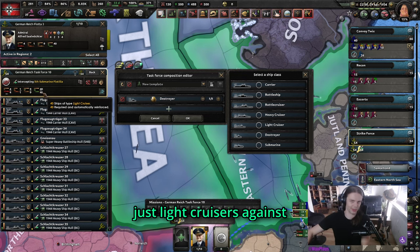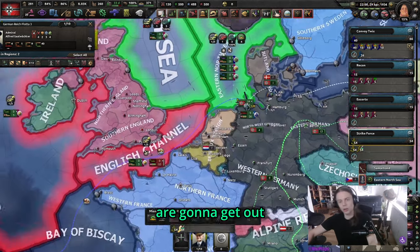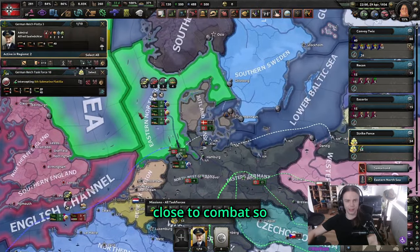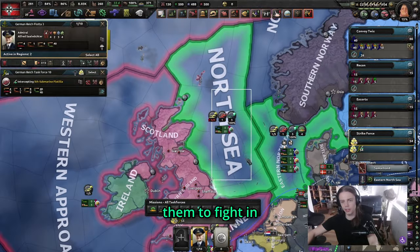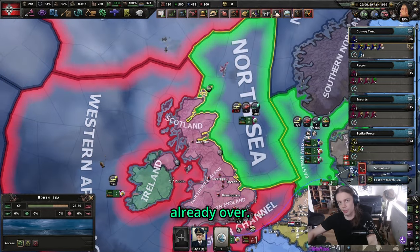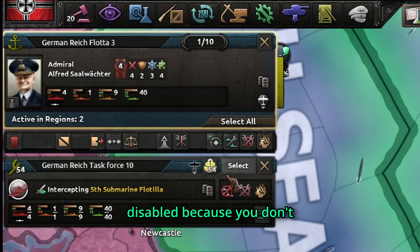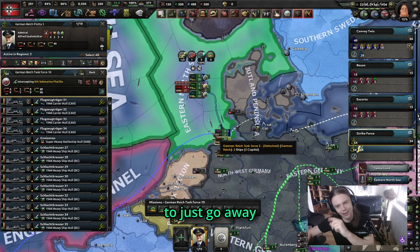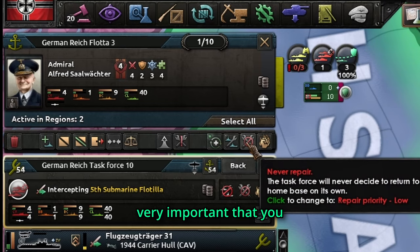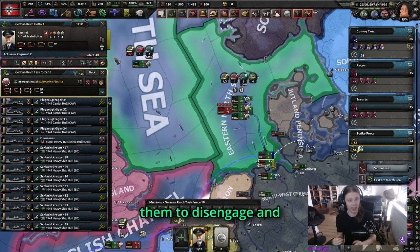This strike force should be set on strike force mode — they will get out of port as soon as one of your ships detects an enemy navy. This also means they should be docked relatively close to combat. If I dock them in Königsberg and want them to fight in the North Sea, by the time they arrive the battle is already over. Additionally, automatic split-off should be disabled, because you don't want your carriers to just sail off and poof — that's two years' worth of construction gone.